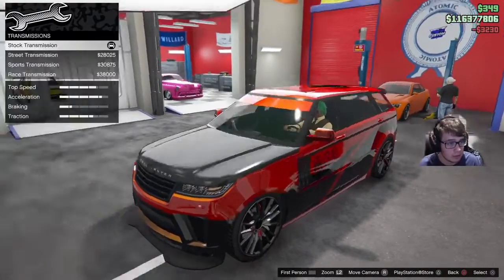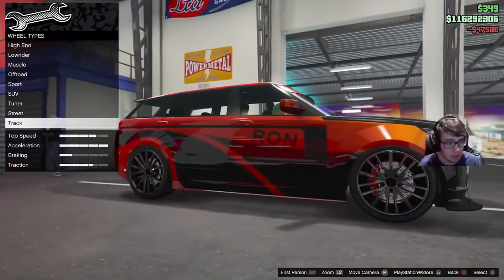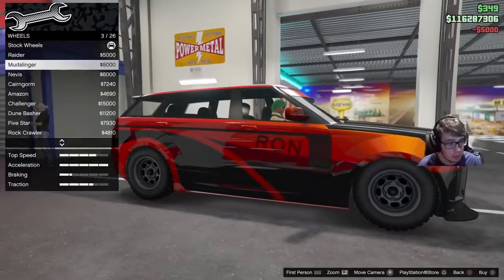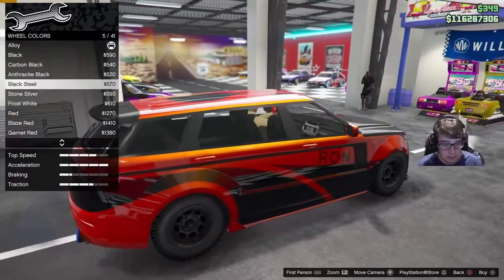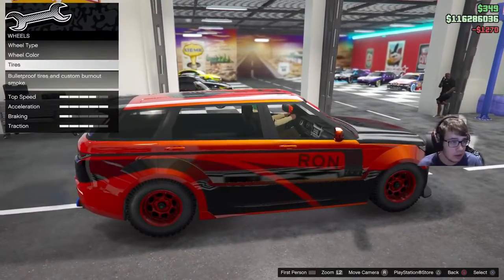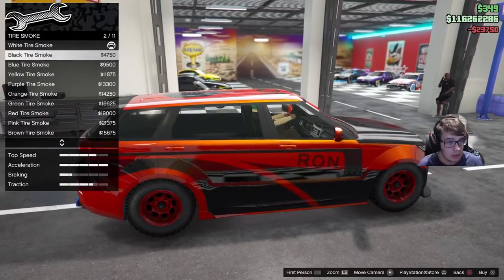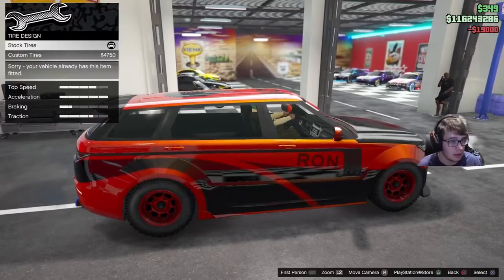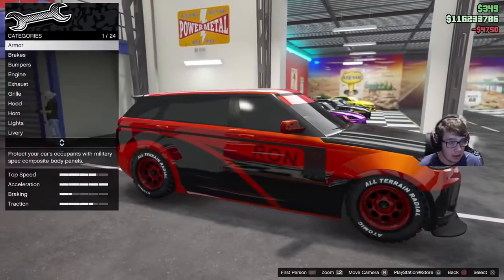Suspension — we'll go sports. Turbo, and we'll go for the wheels. I kind of want to go for off-road for this one, so we're going to put my favorite ones on. Let's go wheel color — I kind of want to just make this red. I just like to see this car red. We need a red tire smoke and we're going to need custom tires. Let's go windows — done and done. Let's go take this thing out for a spin.